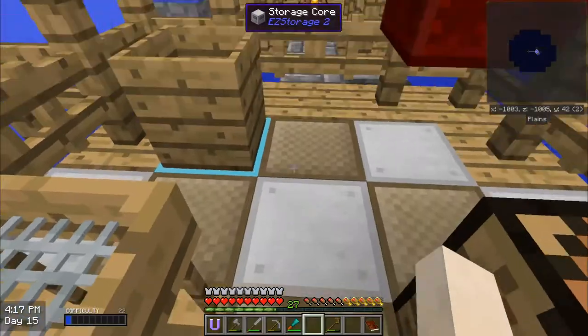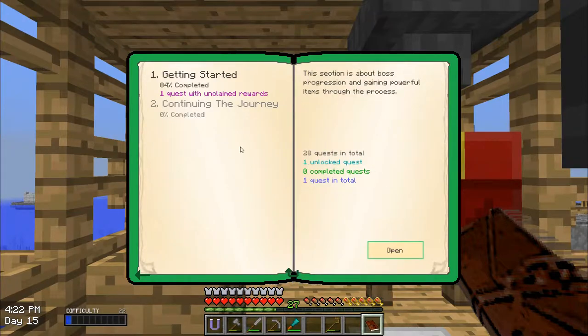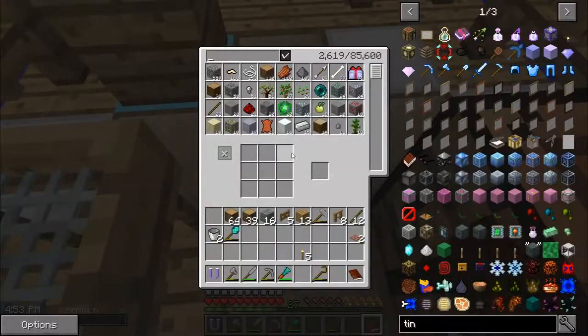Next step is I want to get into some power. If we go to the second line quest, continuing the journey — the first is generating power. There are many ways to generate power. Feel free to explore all the options in JEI. One of the simplest generators to make is a lava generator. It is very powerful in this pack. You can make a Mark 2 generator later, as well as a Mark 3 even later. Extreme Reactors has been buffed for later game power gen as well.